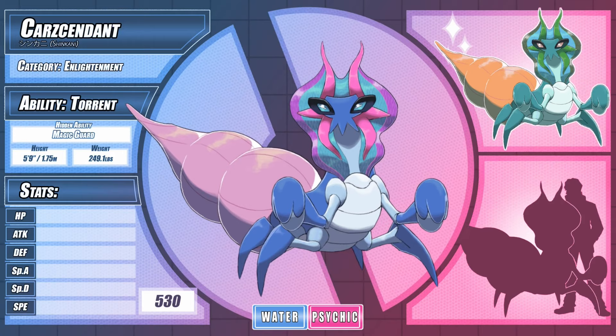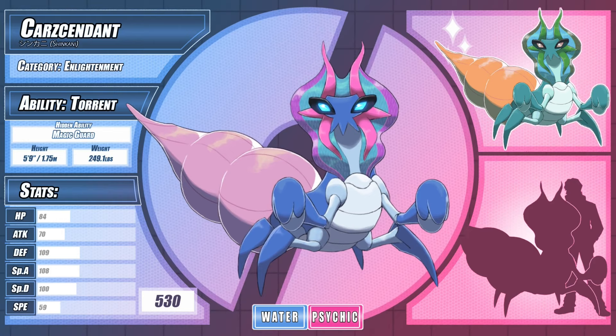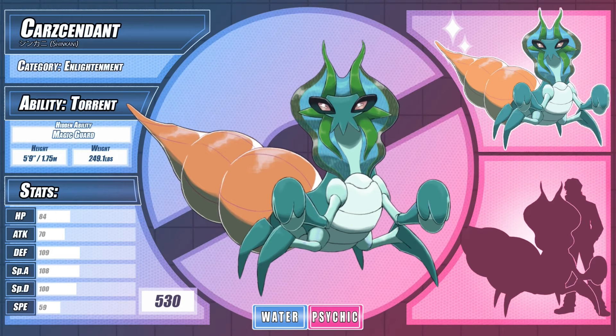Finally, at level 36, Anomalisk evolves into Karsendent, the Enlightenment Pokémon. These mystic Pokémon prefer to spend their time in solitude, and can go weeks without need of food or water. It communicates using the shimmering veil on its head, which it uses to read the auras of other creatures. Its pincers quickly and deftly parry physical attacks, and Karsendent counters with a piercing psychic stare, overwhelming the opponent's mind with secrets of the universe beyond their comprehension. Karsendent is derived from 'carcinization,' the evolutionary phenomenon of becoming crab, and 'ascendant,' referencing its rise to an enlightened state of being, both in mind and body. Its Japanese name, Shinkani, combines 'shinka,' meaning evolution, and 'kani,' meaning crab.